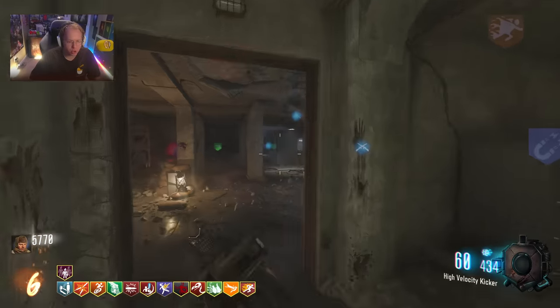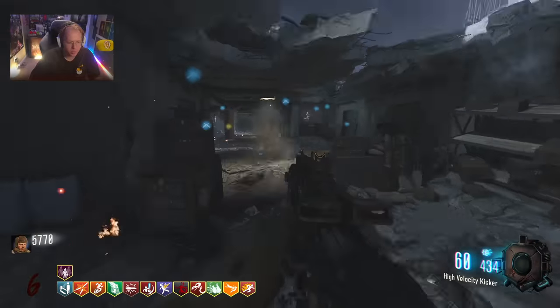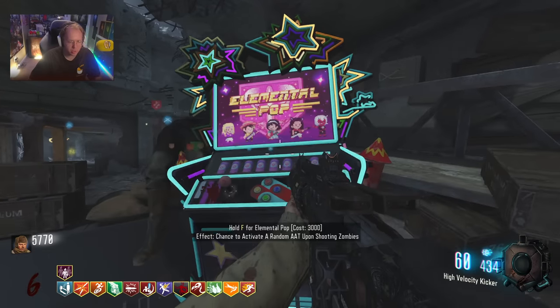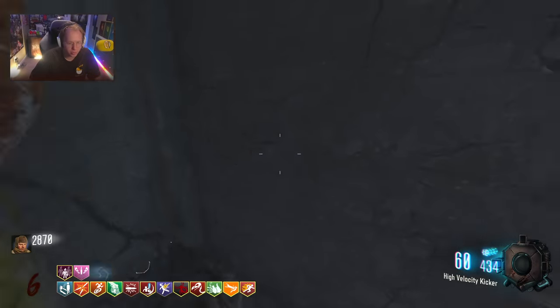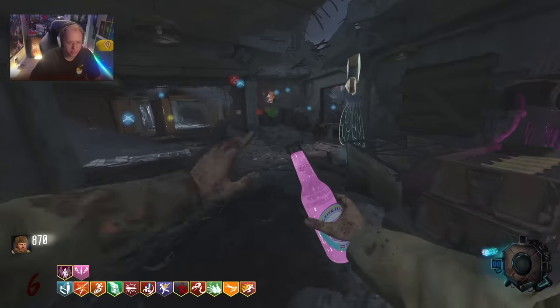I don't think the Wonder Fizz on this map will give me all of the other perks — maybe it will, I might be wrong. These explosion effects are insane. Elemental Pop, I think, is 3k — let's get it. AATs are always going... Is that Banana Colada? No — Moonshot, we already have that. What's the upgrade on this? Effects happen more often. And then Swarm Scotch — Occasional Headshots and Reloading an Empty Clip spawns a friendly swarm of insects.